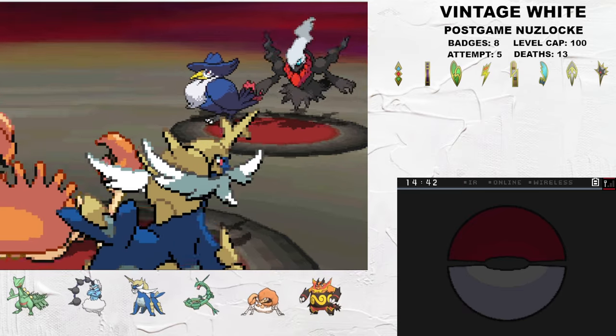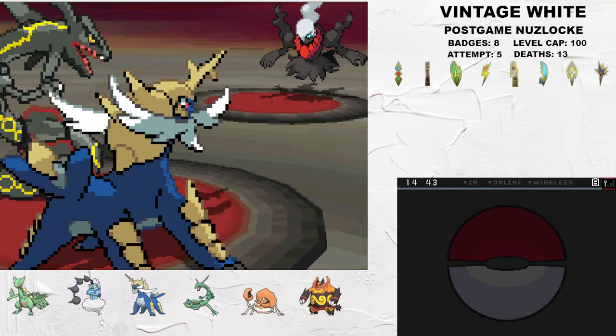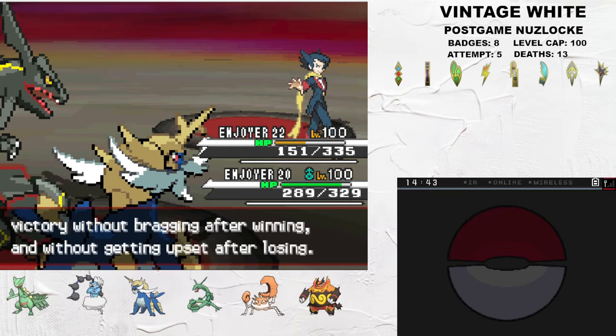I Protect Kingler and kill Honchkrow, and now we have a 2v1. I switch to Rayquaza on Dark Pulse, Sacred Sword from Samurott gets it low, and Aqua Jet finishes off the fight. This Darkrai has Double Team, so Sacred Sword was needed for this battle to ignore the evasion boosts.